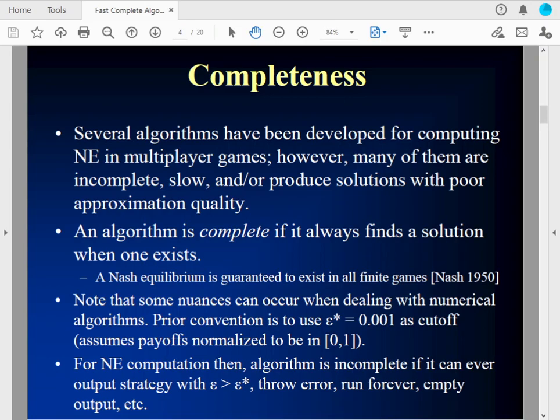We can have algorithms that produce something that's not an equilibrium, throw an error, run forever, or output empty output — that would make them incomplete. There can be some nuances with numerical algorithms when doing numerical optimization, so there's a convention to use a cutoff, assuming payoffs in [0,1], of epsilon. An approximation error of 0.001 has been used as a prior benchmark. Generally, we're looking for an algorithm that is always going to find an essentially exact Nash Equilibrium.